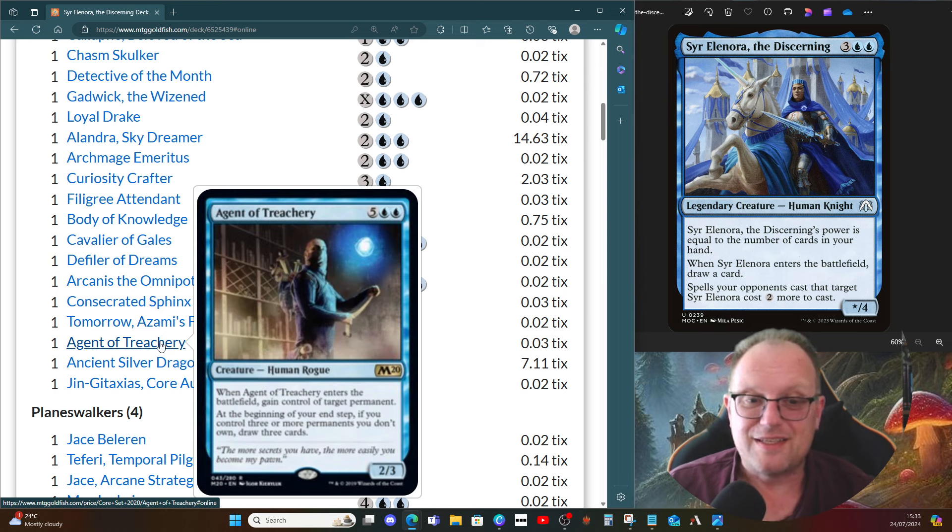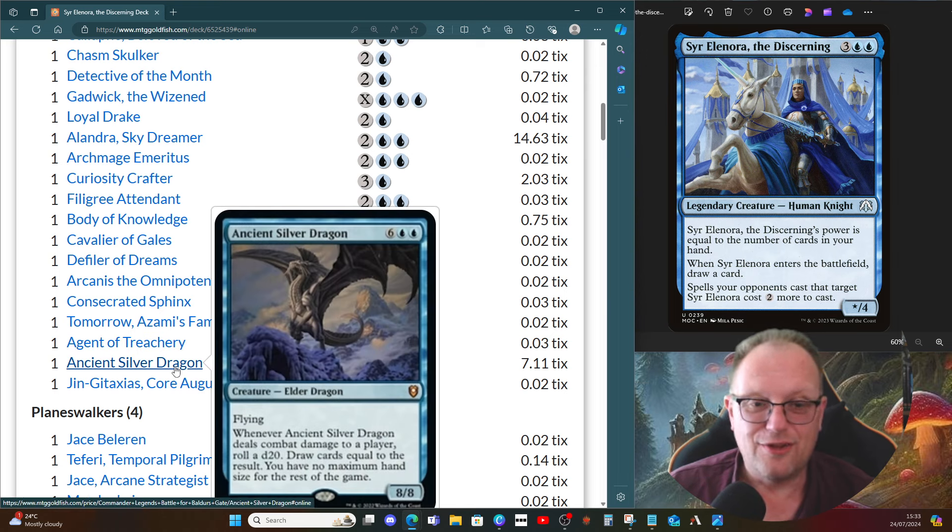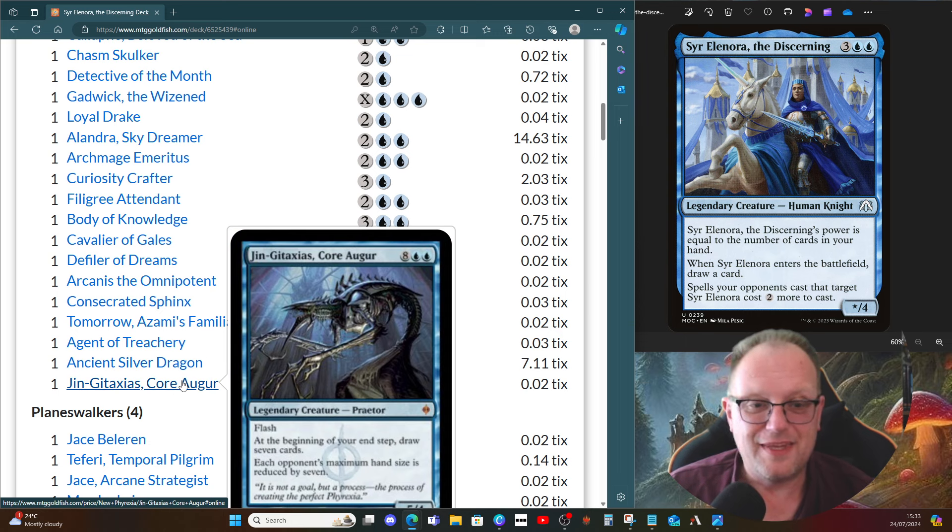Agent of Treachery makes an appearance for the first time in one of my decks for a long time — I'd avoided it because I got fed up losing to it, but in this deck we need some way of stealing a big threat. Ancient Silver Dragon does the whole card draw and no maximum hand size thing assuming it connects. Jinga Taxes — at the beginning of your end step, draw seven cards, and each opponent's maximum hand size is reduced by seven, so they're playing off the top of their library once it hits.